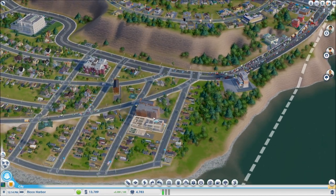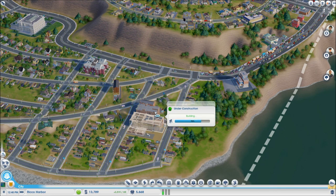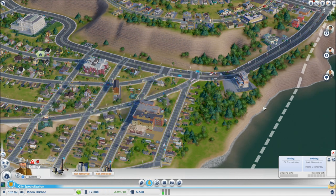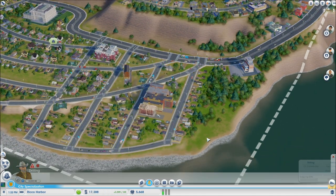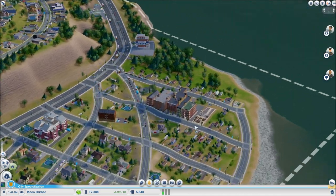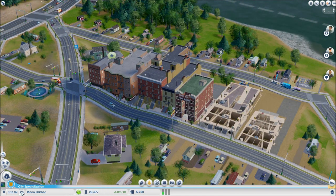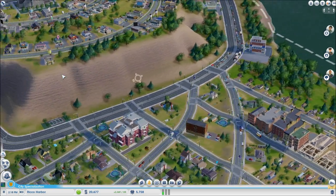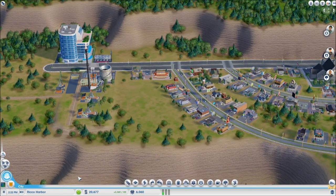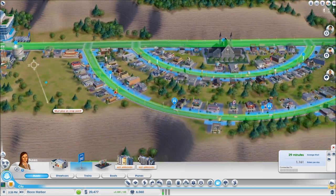We have the money so give me a moment. The population went down because we had to destroy houses, but it should shoot back up now. I'll build a bus stop right in front of the new development to help. Our population should start going up — all the units are for lease and for rent.